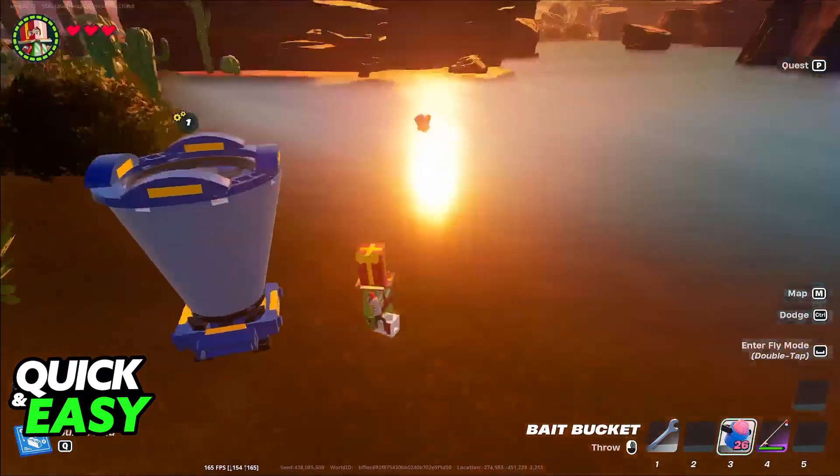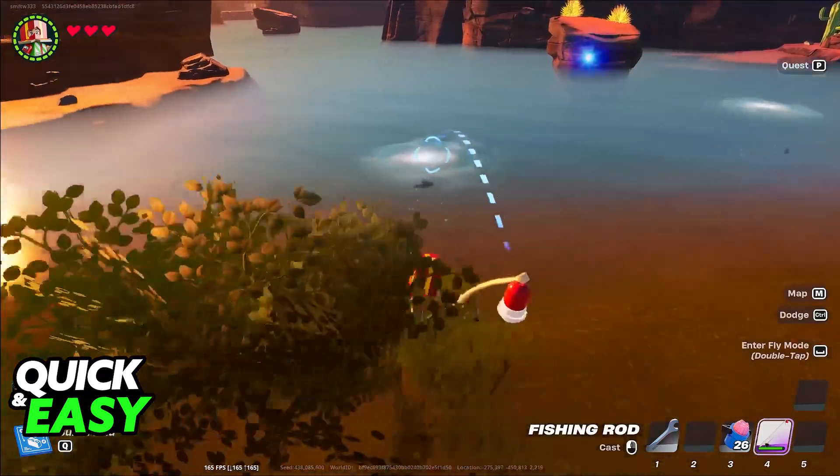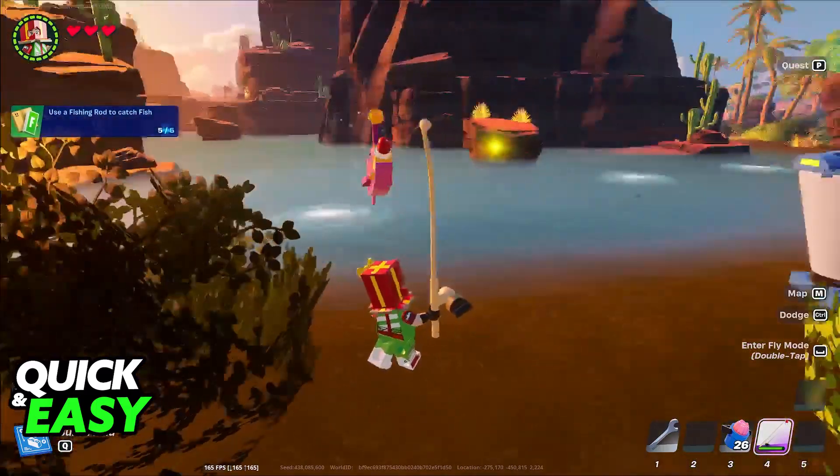Bait buckets can be thrown into any bodies of water, and they're going to create this little whirlpool where you can toss your actual fishing rod to get more fish. And depending on the fish that you get, you will acquire different items.